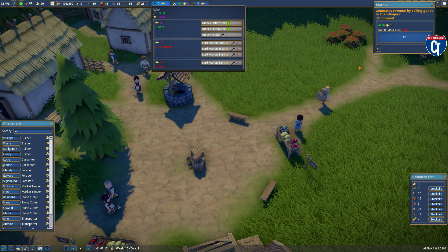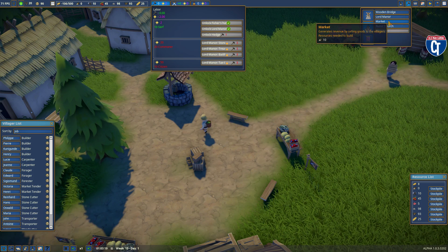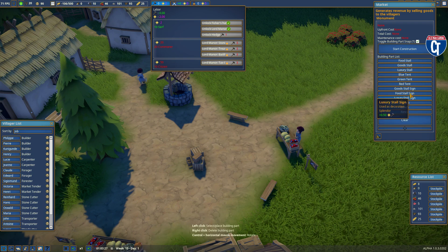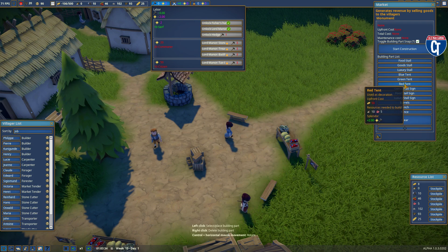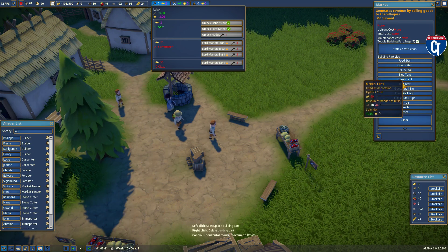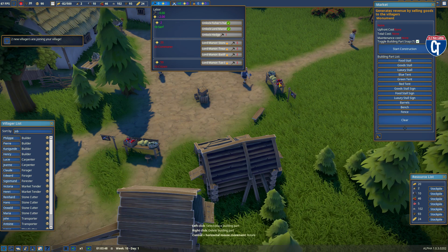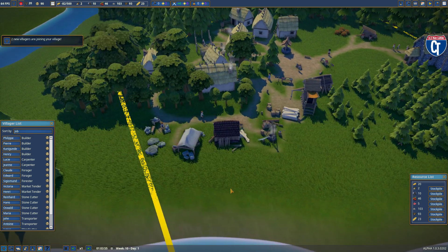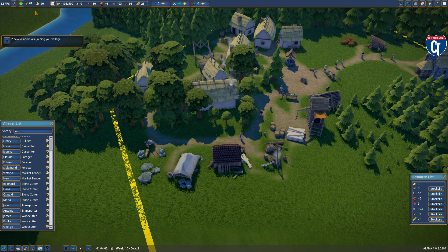I can keep adding benches and fences — some of the other items available in the market section: fences, benches, barrels, luxury stall, food stall sign, goods stall sign, and colored tents — red, green, blue — which add two splendor each. I want to try putting one of those over one of my stalls later, though I'm not sure if that will interfere with the work of those stalls. I think I've got two more villagers coming in, so I'm now up to 20 villagers.